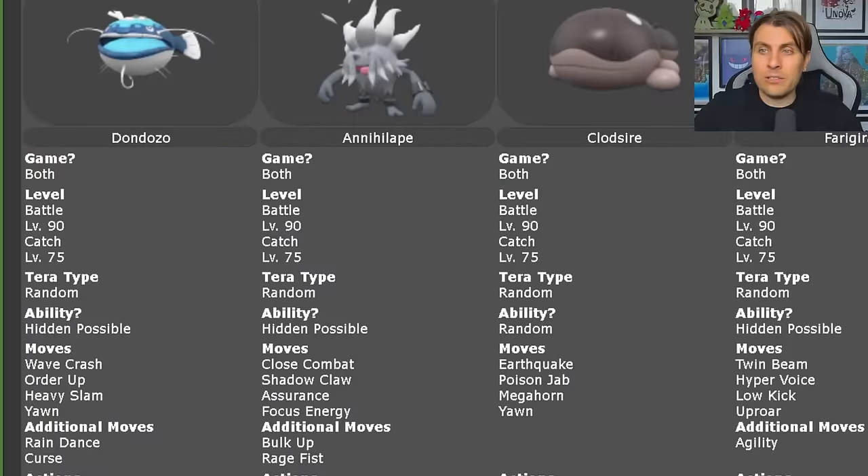Before we take a closer look at what this Dondozo might bring into this 7-Star Tera Raid, we've got some reference points because we already know there is a 5-Star and a 6-Star Tera Raid event for Dondozo. If we look at the 6-Star Tera Raid for Dondozo currently in our games, we get a good idea of the sort of things we might see when this raid goes live. It's got moves like Wave Crash, Order Up — its signature attacks — Heavy Slam as well for coverage, and Yawn as an additional move, because that is a status condition. It will be a 2-turn move, but it can really disrupt your flow in battle.